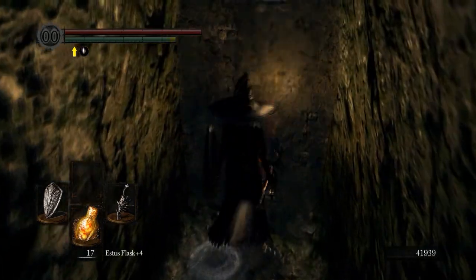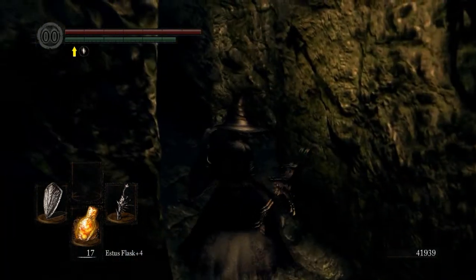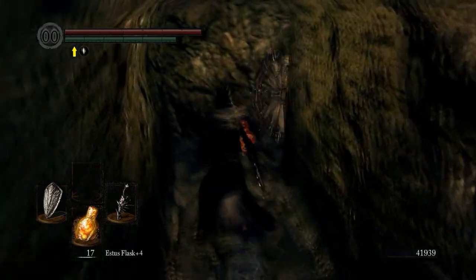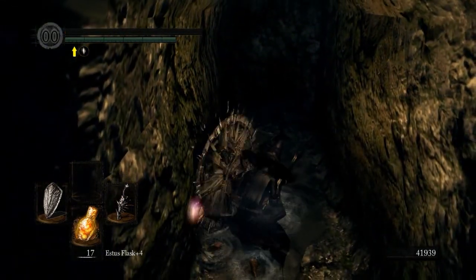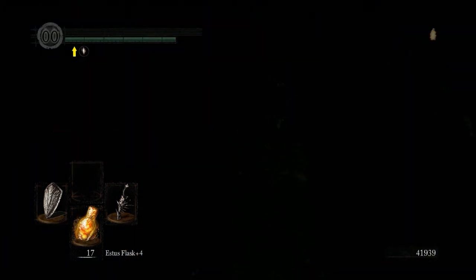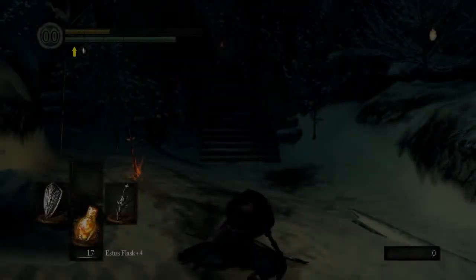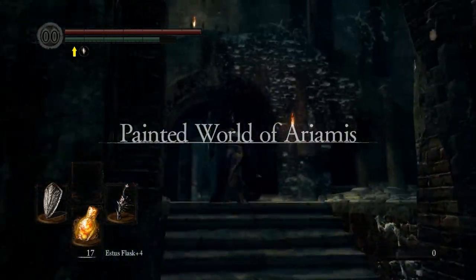There'll be another one of these things here. Of course I have no poise, so what do you expect — any one freaking enemy can kill you, especially these stupid guys. I'm going to show you the back way in here because I don't want to go through that dungeon again. If you don't want to deal with the dungeon, or if you've already turned the statue, you can come over here and climb down the well.